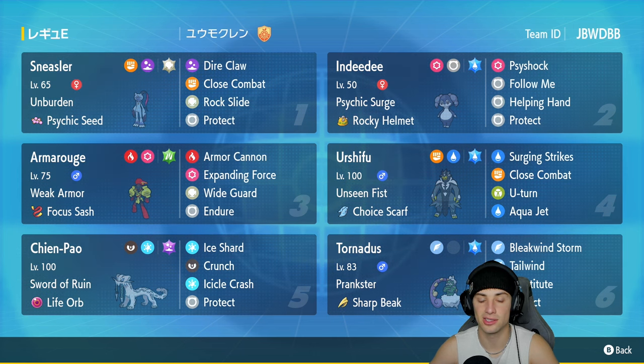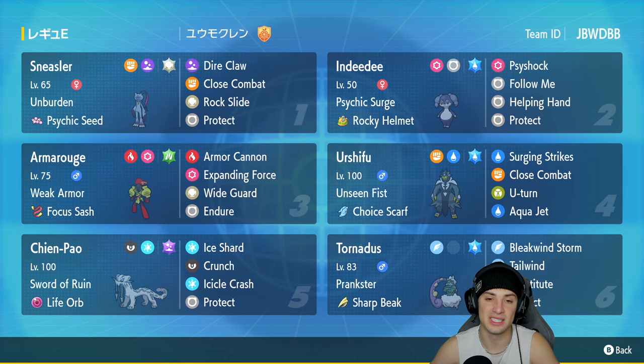It's a really good pairing with Indeedy's Psychic Surge — we pop the Psychic Seed and the ability activates from there. Sneezler has Dire Claw and Close Combat for STAB, Rock Slide with the Rock Tera type making it do an insane amount of damage. Second Pokemon is Indeedy, mainly here for support — Psychic Surge with Rocky Helmet, and moves including Psyshock, Follow Me, Helping Hand, and Protect.